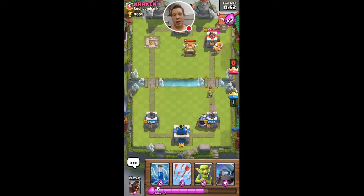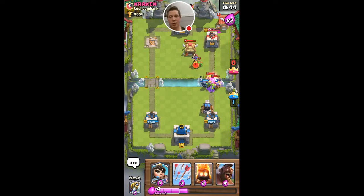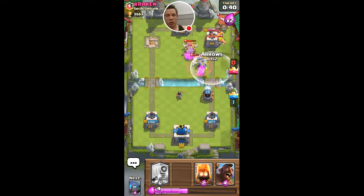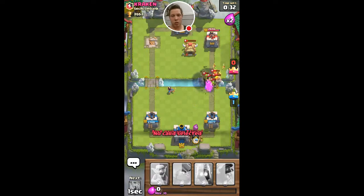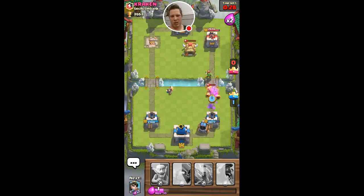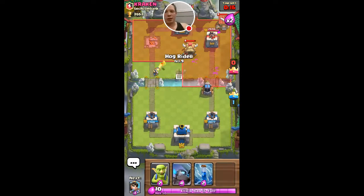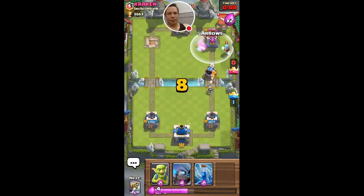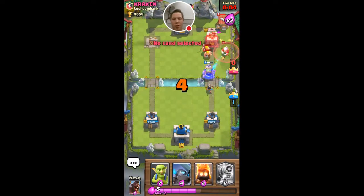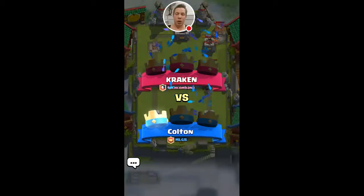I'm defending. If he was smart he'd try to push the other side here, but he doesn't seem all that smart. I'm gonna drop it and throw in some arrows. The fire splits are a little unnecessary, but I'm kind of just stopping him. I could go for the three-crown, but he hasn't really done any serious damage so I'm not too worried.